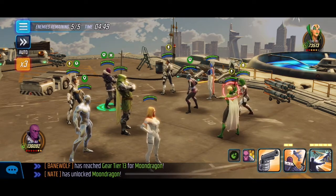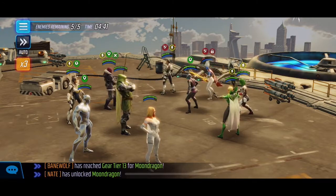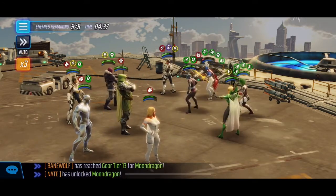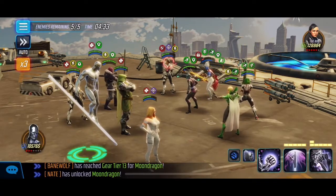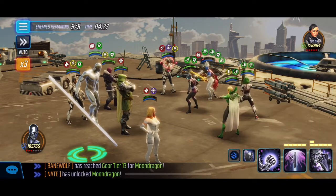What I like to do — and I don't know if this is the correct strategy — but what I've found useful is we need to ability block Phylavel first so that she can't do anything. You want to take her out first because if you leave her alone she's going to give all the death proof and all the deflect, and that's going to be really annoying.